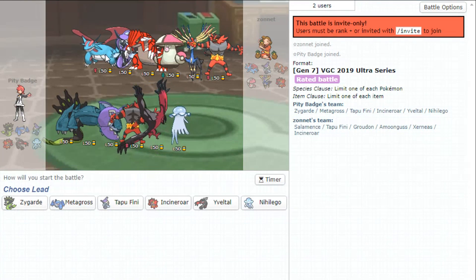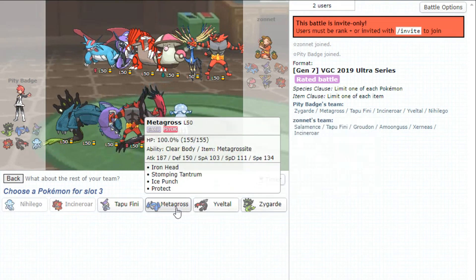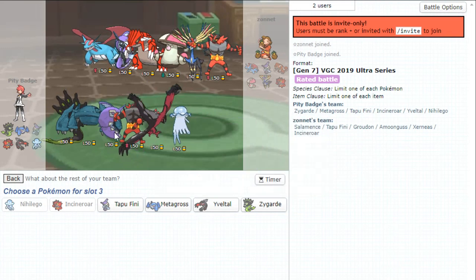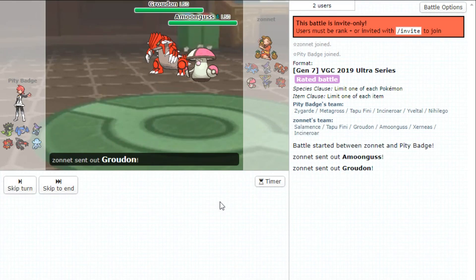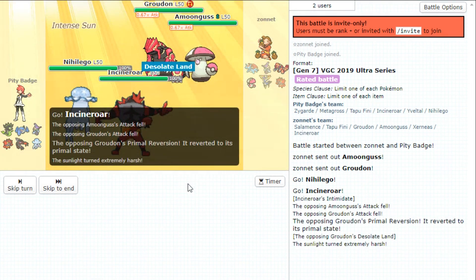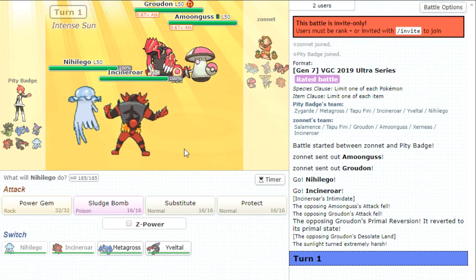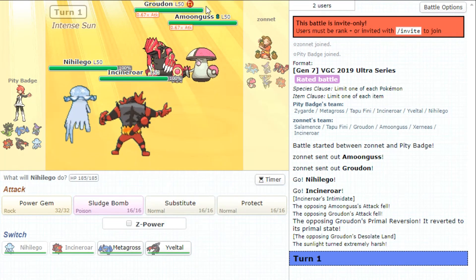Alright, we got another Xerneas Groudon team. Didn't we just face this? I think I'm going to lead Nihilego Incineroar again. Again, we're not bringing Zygarde. Zygarde's just been so pathetic in the games that we could bring it in. Metagross, Yveltal, Amoonguss, Groudon. Not the lead I liked. Maybe I should stop leading Nihilego Incineroar because obviously it's not working out against these two.